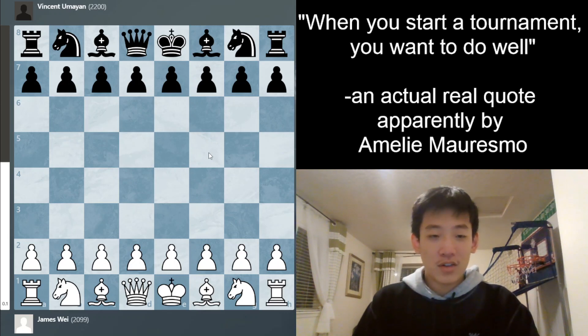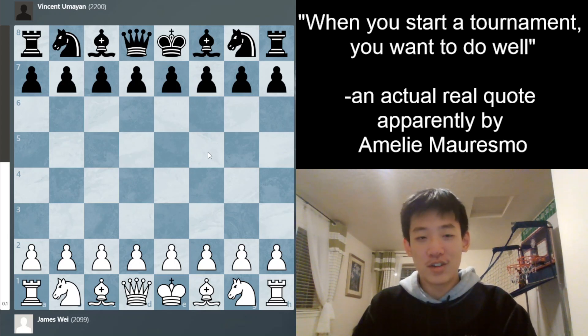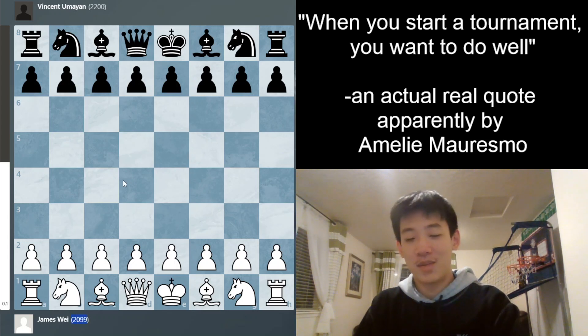I'm playing in the under-2300 section, trying to gain some rating. In the first game, I'm paired against a 2200 with white. This is a great pairing — not because my opponent is a floor-rated player; my opponent's peak is around 2300, so they're very strong. But if I win this game, I can get a lot of rating, get off to a very good start, and also cross 2100 for the first time. Let's see what happens.